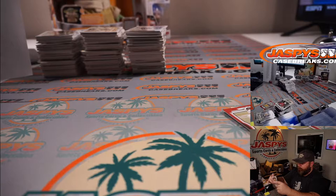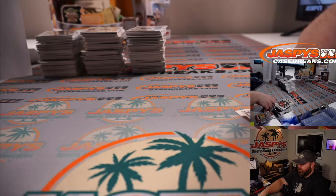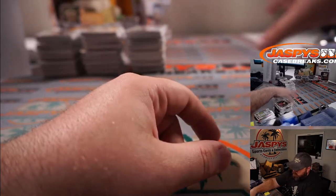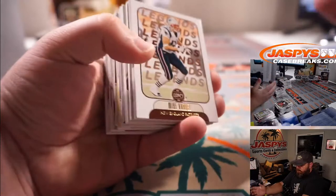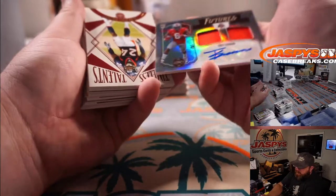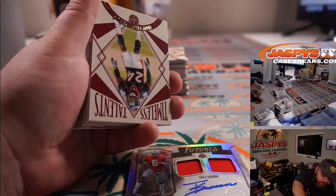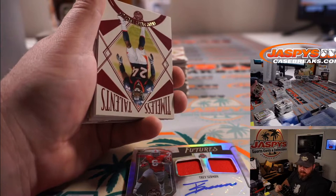So that's box number three. And we got Trey Sermon out of 299 — dual relic and auto. That is 49ers and Josh Exline.